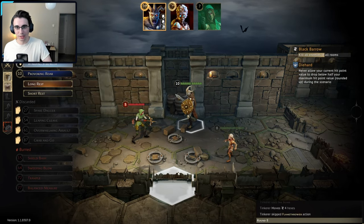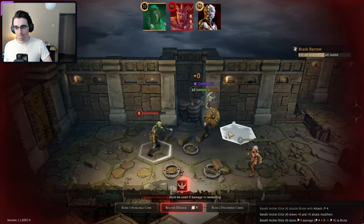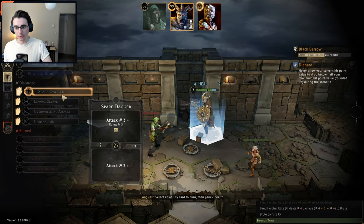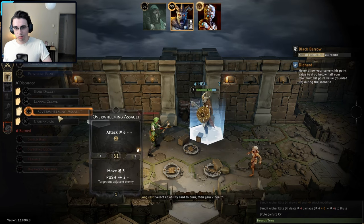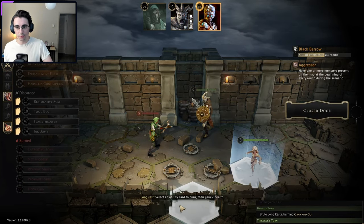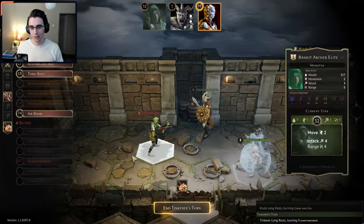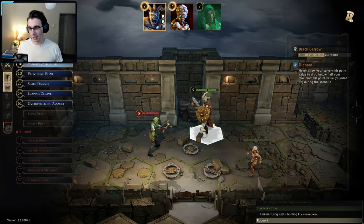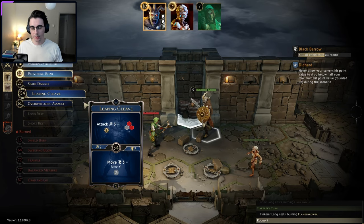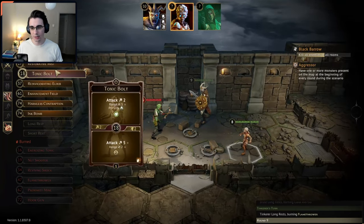We want an early turn and then we want to whoop them. How much health do they have — seven? Six? We can kill them with Overwhelming Assault but then that card's gone. For the Tinkerer, I'm kind of scared to go into this other door but we kind of need to. I guess my boots allow me to jump. I probably use the Enhancement Field, then Restoration Mist to move. Something like that. Chrom is going to use Overwhelming Assault — skip movement, attack, confirm. Pretty dang good. And Brute's turn — let's rotate the camera around because we got this door here. We want to move with jump to avoid the traps.